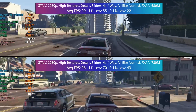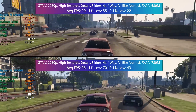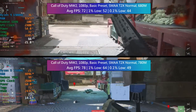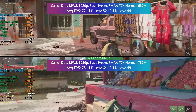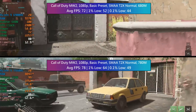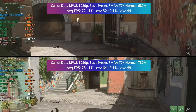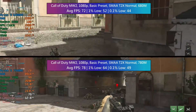Definitely a smoother experience in GTA 5, and the game looks pretty good with the high textures and everything else set to normal. For Call of Duty: Modern Warfare 2 I jumped into a bot match to keep both scenarios as close as possible, and with the 680M we saw 72 FPS on average with some solid percentile figures. The 680M is still very capable — just because it's slightly older doesn't mean it's obsolete, and it will still give a lot of older discrete cards a good run for their money.